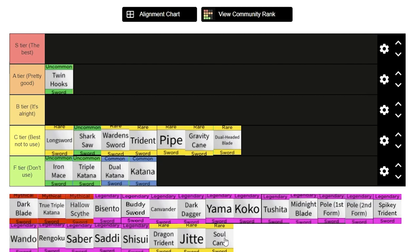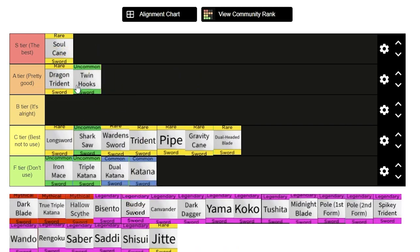Soul cane — oh my goodness, it is one of the best stunny swords. I'll put it in S tier straight away. Now the dragon trident is definitely going in A tier, no matter what. It's basically Pole V2 but weirder — it's a mix between pole and kabucha. I'll put that in A tier. The jito — it's not good for PvP, but it's good for the teleport move, so I'll put it in B tier.